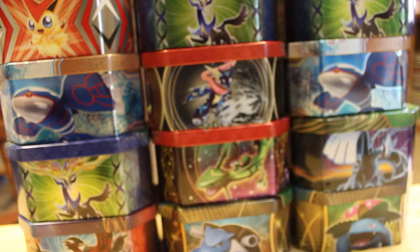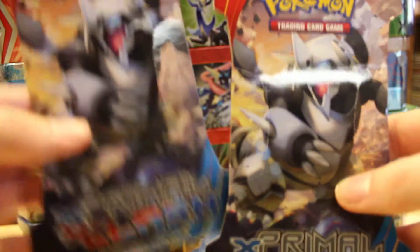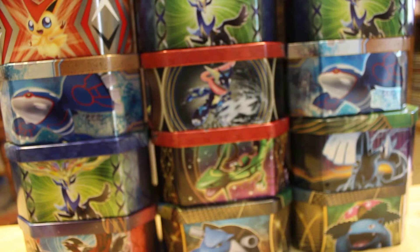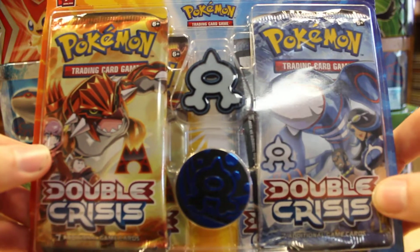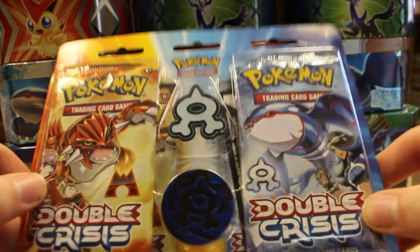What's going on guys, it's Moto here bringing you the newest TCG pack opening. Today I went to Target and I got two loose packs, both Aggron because Aggron is lucky for me, and then I also got Team Aqua and Team Magma Double Crisis. This is the Team Aqua version as you can tell with the coin and the pin.